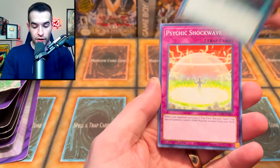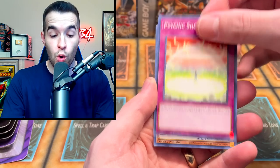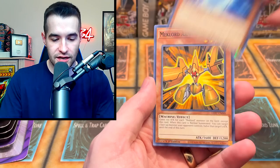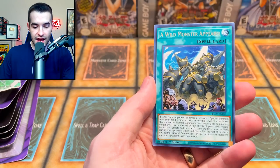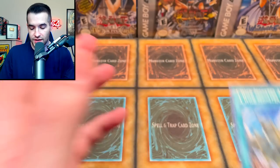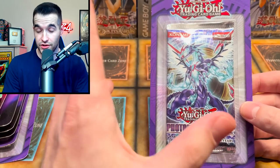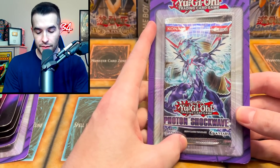We have a Left Arm Offering. Also, this Friday is one year straight of uploads and I'm doing something pretty huge — I'm not going to tell you what it is. We've got a Mechlord Army and a Wild Monster. It's something we have never opened on the channel, so let me know in the comments what you think it is that's coming up on Friday.